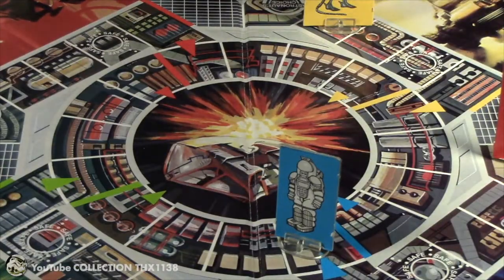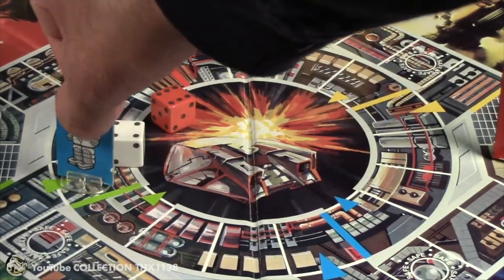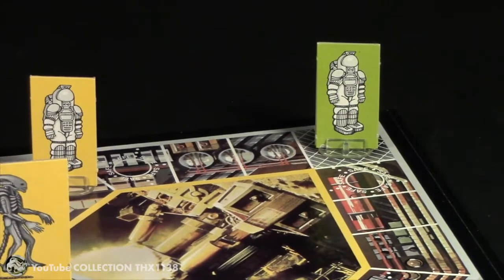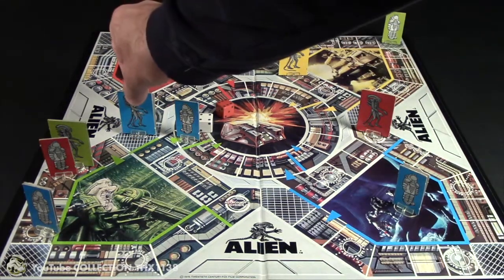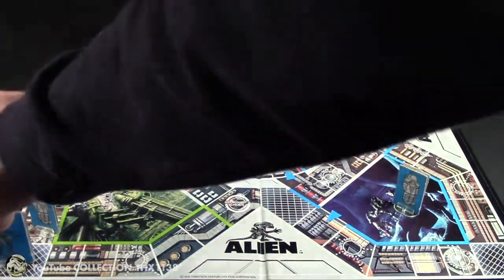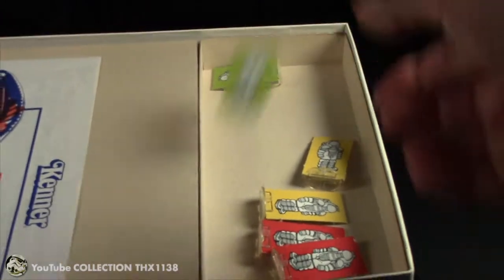Blue's turn — let's see if he can get doubles. A four and a six. He moves four spaces around the perimeter of the board. This blue alien is on an air shaft space — the green astronaut is on an air shaft space — so guess who's going to get eliminated? Blue can be very creative about this. He moves six spaces through the air shafts and green is down to one astronaut. He joins the others in death.